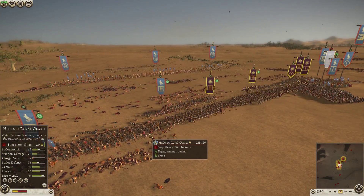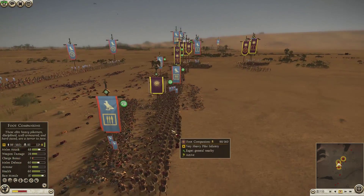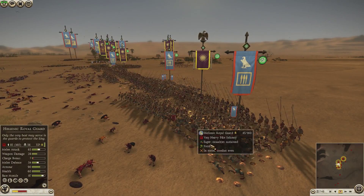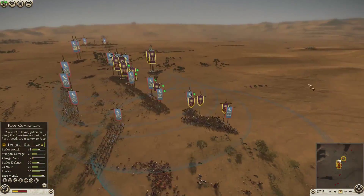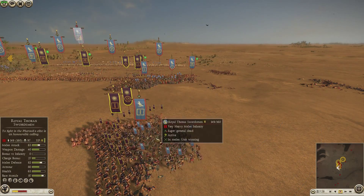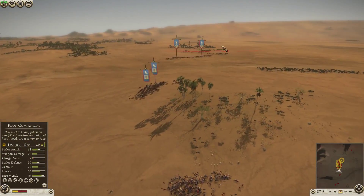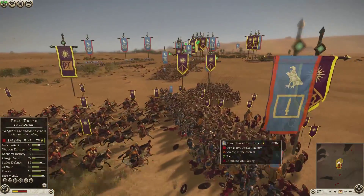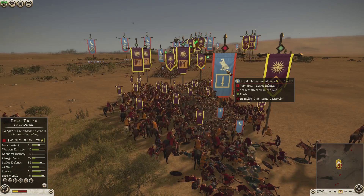My Thoraxes are attacking his Thoraxes. I moved the Royal Peltasts out at 98 men at the end. He did really well with his Hellenic Royal Guard. My Foot Companions are getting smashed because of the angle he placed his troops — they were better aligned to kill my guys. His Hellenic Royal Guard went past me which caused him to start losing there. His Royal Thoraxes are slightly better than mine and he has more of them. I take out his general — morale drops — and I attack the rear of a Royal Thorax unit, which drops to 62 men and breaks.